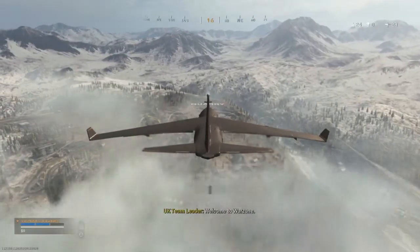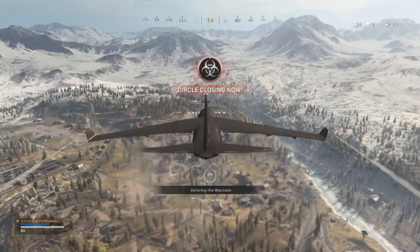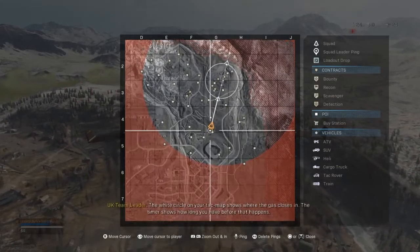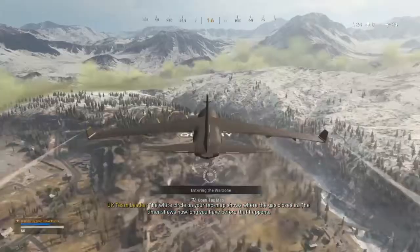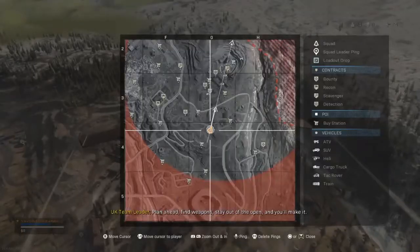Welcome to Warzone Battle Royale. You should attack the map and choose when to deploy from the aircraft. The white circle on your tac map shows where the gas closes in — the timer shows how long you have before that happens. Plan ahead, find a weapon, stay out of the open and you'll make it.